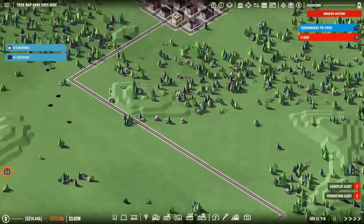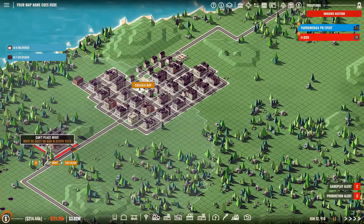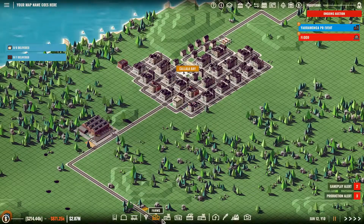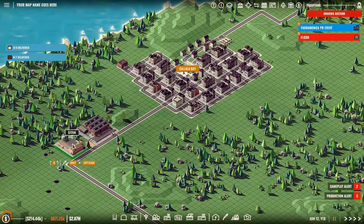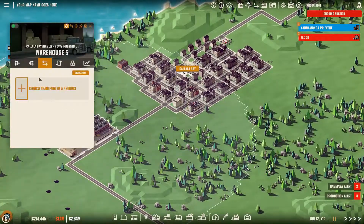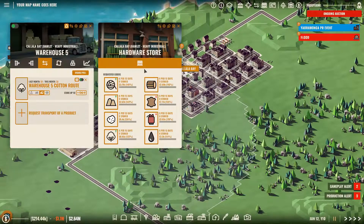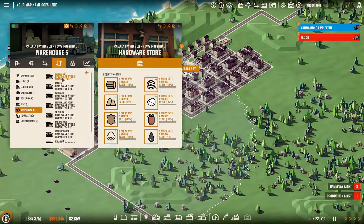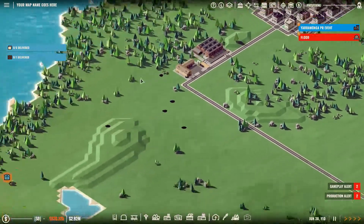Now we'll go down here and put in another warehouse just outside of town right there, and a truck depot right there. It will request cotton — how much? It wants six, so we'll request six. And it will send six to Kalala Bay. Wonderful — that's two more profit lines.